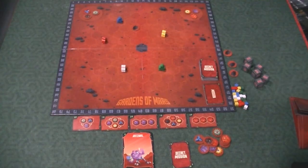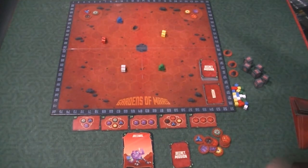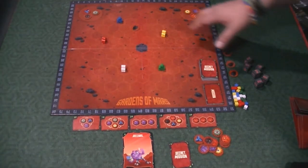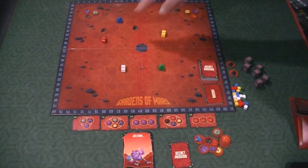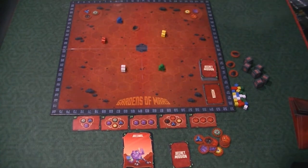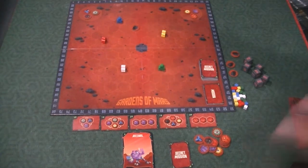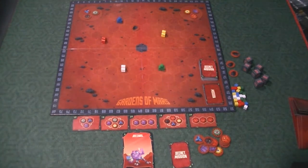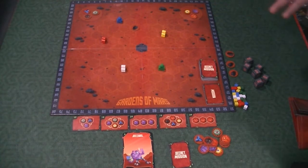Here we have Gardens of Mars, set up for a five-player game. There are going to be some differences when you play with fewer players. You might notice these little rocks — rocks take up spots on the board and also impede movement. The game states that when you place the rocks you just drop them and where they land you place them in that spot, which I find fun. With a five-player game we only have one rock, but you'll have more rocks with fewer players, basically taking up spots on the board.